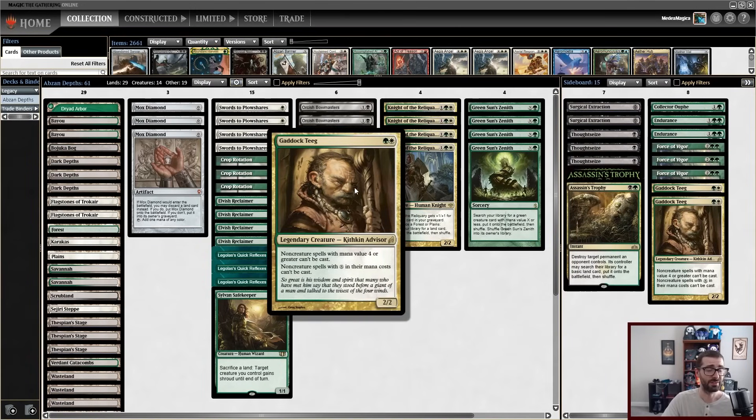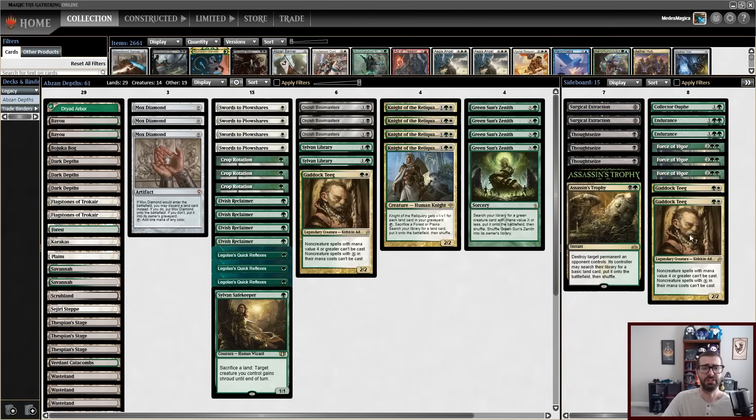Three copies of Gaddictigue is kind of wild. This may be one of those things where it'll make sense in practice, like it'll be really good versus Leyline Binding or Beseech the Mirror combo. But three is wild. Otherwise we just have nice, generic, good, rock-style sideboard cards.